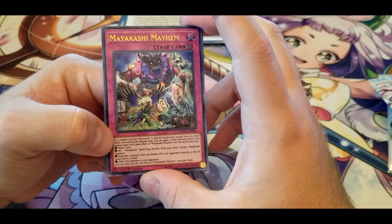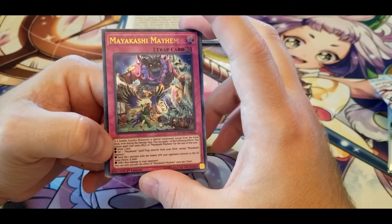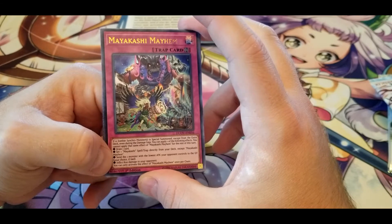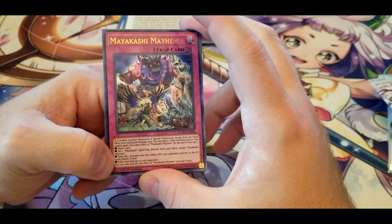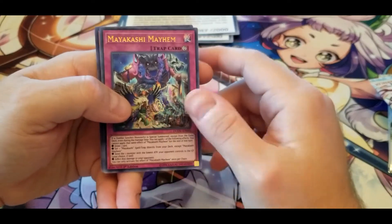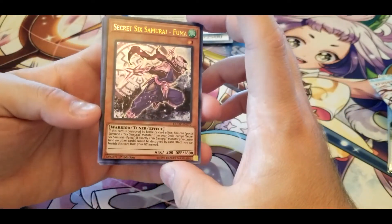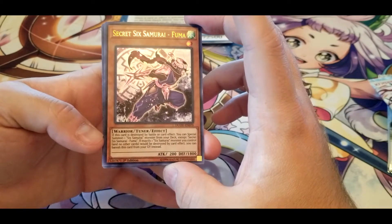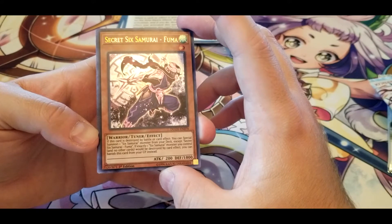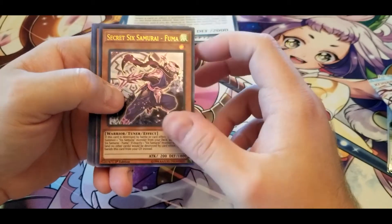Mayakashi Mayhem — if a Zombie Synchro Monster is Special Summoned, even during the damage step, you can apply one of these effects once per chain: draw one card; set one Mayakashi spell or trap directly from your deck except Mayakashi Mayhem; send the monster with the lowest ATK your opponent controls to the graveyard; or inflict 800 damage to your opponent. Mayakashis were an interesting archetype from what I've seen. Secret Six Samurai - Fuma — if this card is destroyed by battle or card effect, you can Special Summon one Six Samurai monster from your deck. Seems like decent support for Six Samurai.